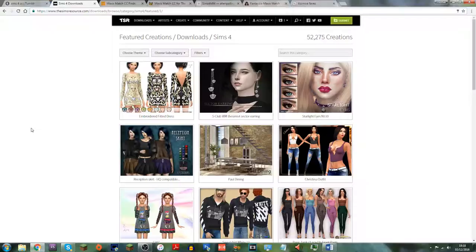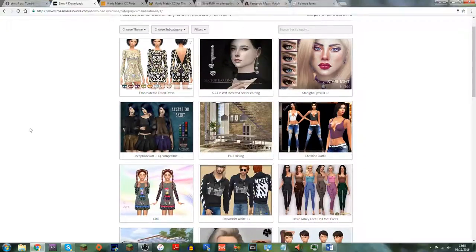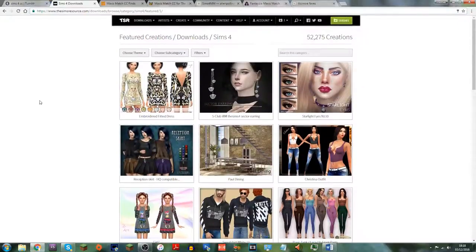I do have a couple of Maxis match things open, but for things I'll be removing from the game after a while — like Christmas or Halloween stuff — I'm not too bothered if it's Maxis match or alpha, just anything that takes my fancy really. So first of all, we're starting off on The Sims Resource.